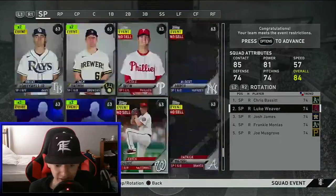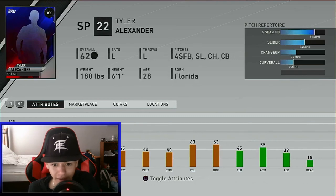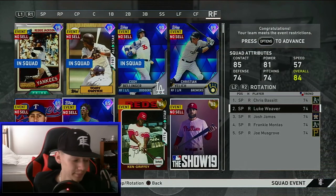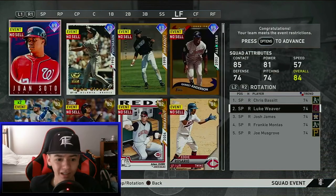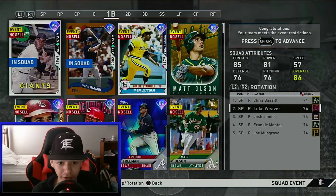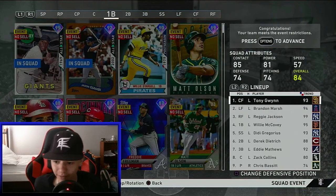So you can't use any lefty starters — well, you can if they're common. I got some moonshot people on my squad that I can do. This is going to be a really fun event. And it makes the event fair — not really. It gives people who actually grind the game a big advantage. Y'all want to see the team I can have? Let's look.